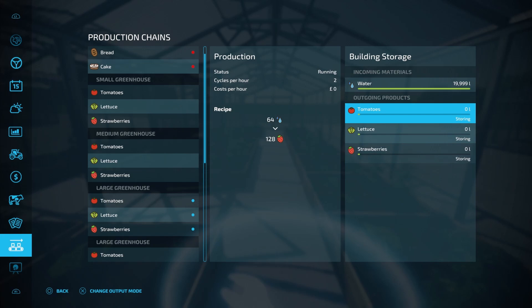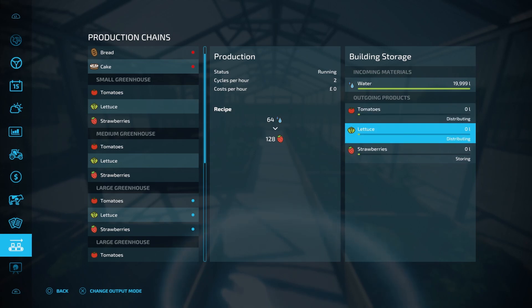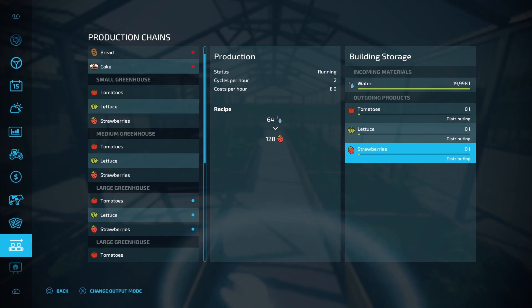If we go over to outgoing products you'll see we have storing, which will generate a pallet outside for us to sell. We have selling, which will sell the products automatically for us every hour, and we have distributing, which will send the products along to a production chain for further processing. The tomatoes and lettuce have nowhere to go once they've been processed so I'm going to set them to distributing. The strawberries should be sent along to the bakery so I'll set them to distributing and we'll see if they get sent over there.